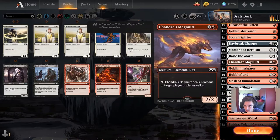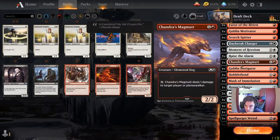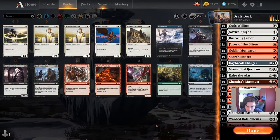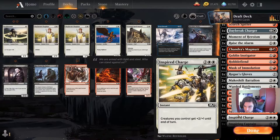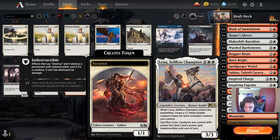I have to keep in mind that this is, in fact, best of one. So sideboarding is going to be an issue — if opponents are playing too greedy we'll just run them over, but if they're playing a lot of interaction and removal we won't be able to side in our God's Willing or side out our Furor of the Bitten. Lena is expensive — cutting her.